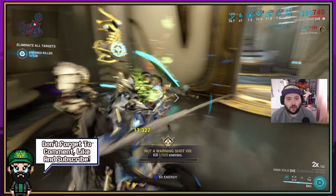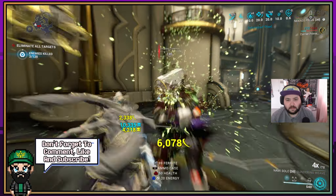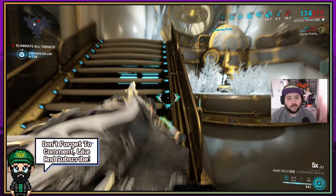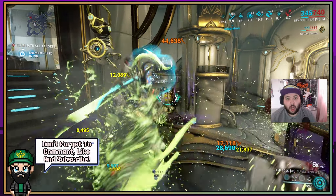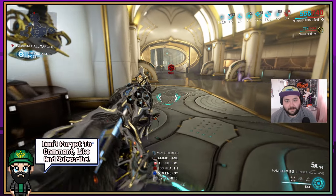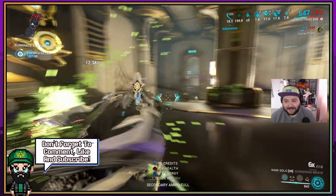But once you start getting one kill, that's it — the weapon picks up dramatically. We're already almost at the combo threshold — there we go, Incarnum evolution activated. With the evolution now active it gets a lot more range and a lot more damage. Nami Solo might be my new favorite melee weapon. It's a little machete that turns into a pirate sword but it does a ridiculous amount of damage.